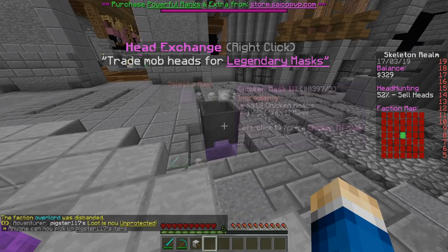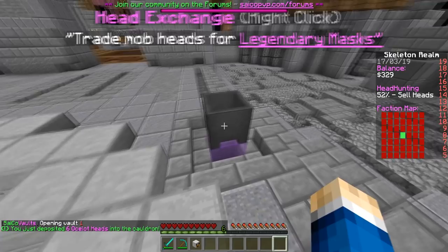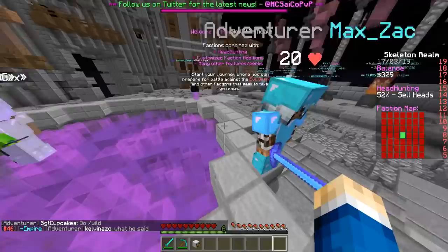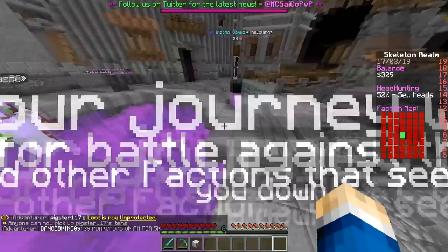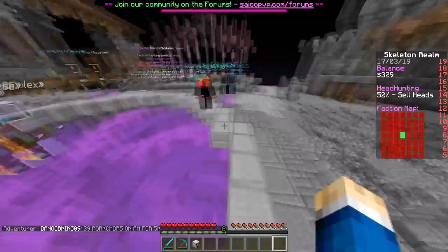To deposit heads into the cauldron, just right-click the cauldron with the head in hand and it deposits it. You can see the count go up — for example my Ocelot heads now show six harvested heads. That's the masks system. Masks are very cool and useful in combat. Do note that masks don't count as armor pieces, but you can get lucky and find masks with enchantments like Protection, Fire Protection, or Fall Damage reduction on them — and those sell for a lot of money.